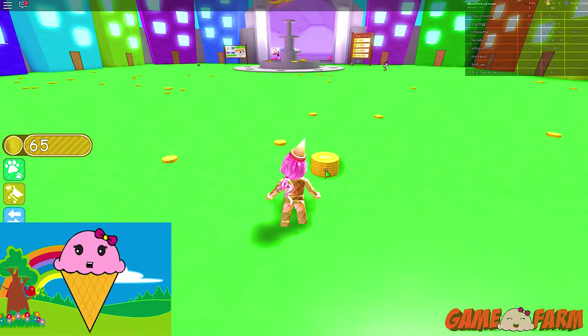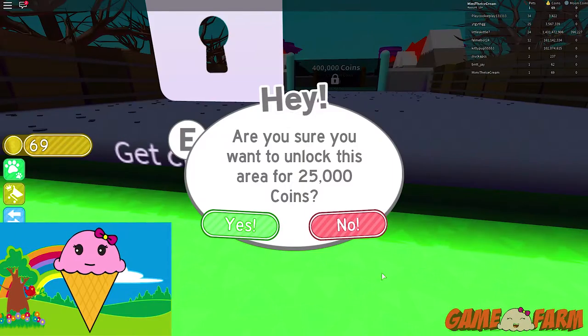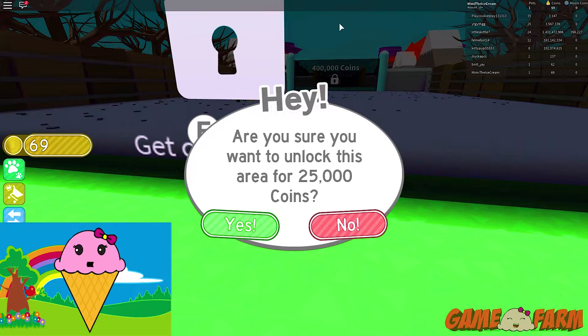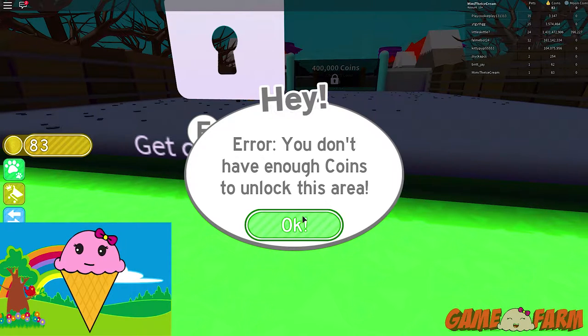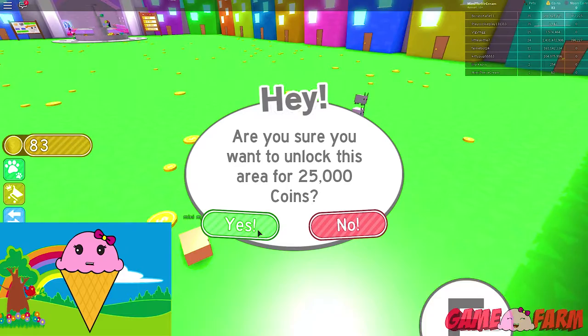One, two, three, four, five, six. I really want to get to the other side, to the moon coins. Maybe I can get some coins. I don't have enough coins to unlock this area. I guess I can't use my Robux.